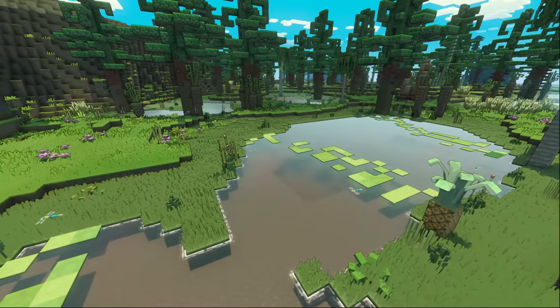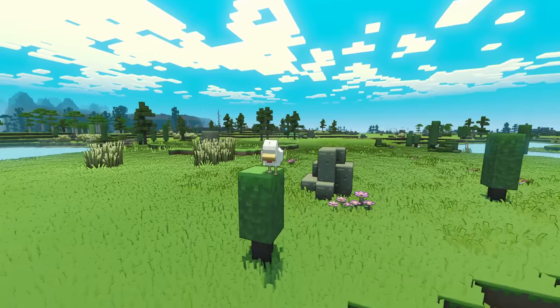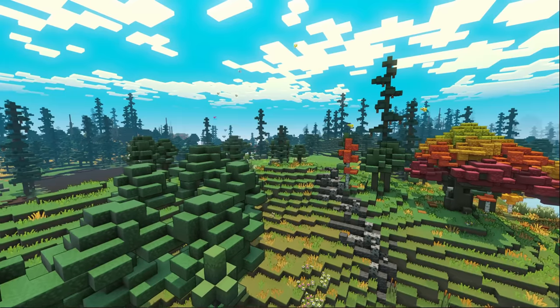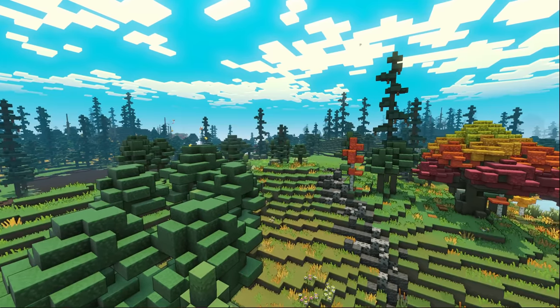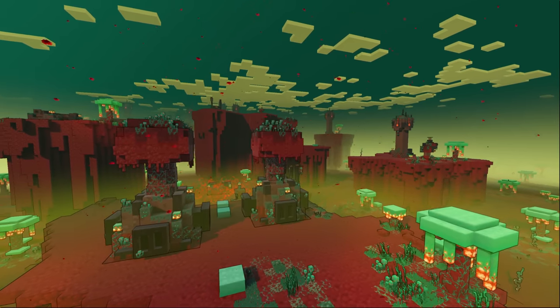We wanted Minecraft Legends to feel alive, so we drew a lot of inspiration from the real world. Things like, as you walk through the environment, there are birds that fly out of the trees, gusts of wind that happen every now and again. That added a really nice complexity that made it seem like you weren't just in this very stale environment — you were part of something that was living.